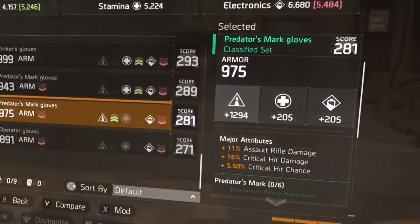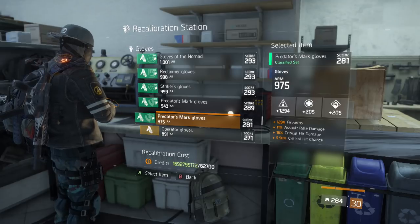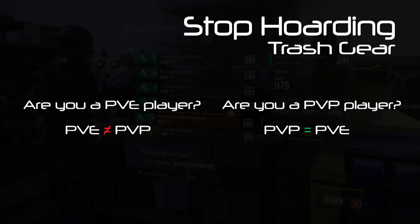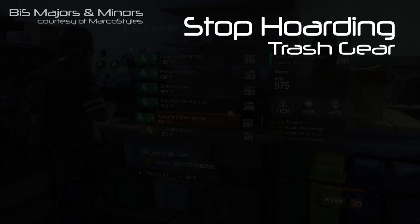A gear item drops — you pick it up. After you see what gear item it is, please ignore the armor stat and the gear score just for a minute. Your eyes should immediately go to the main stats to see whether they're Firearms, Stamina, or Electronics. Then check the major and minor attributes. The majors and minors you want to see depend on what you're building and how you plan to use it — are you a PvE player or a PvP player? You can use a PvP build in PvE, but you should never use a PvE build in PvP.